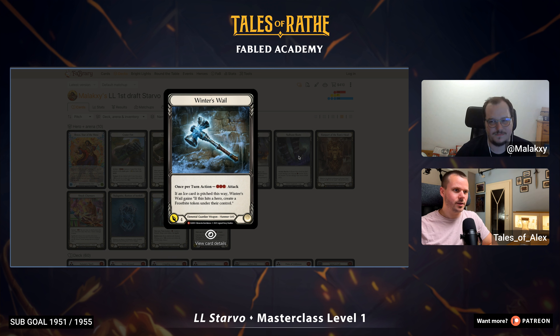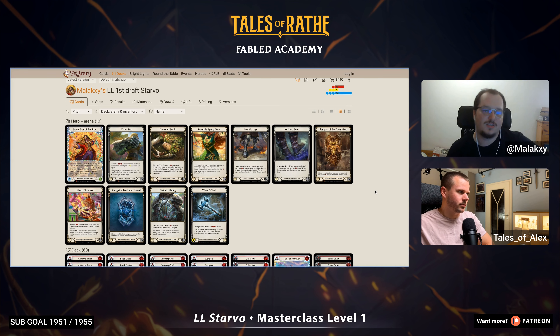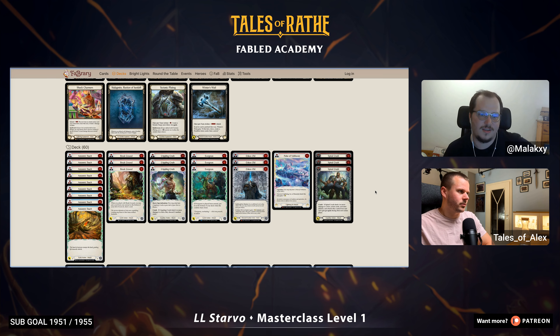When people look at this deck, they might think: how does this all make sense? Essentially, because your goal is to show Earth, Lightning, and Ice each turn, you want a good ratio of those cards. In this deck, it's 17 of each element that you can show. The Pulses help because they count for two — one Lightning-Ice, one Earth-Lightning, and one Ice-Earth Pulse. These are the filler of the deck.